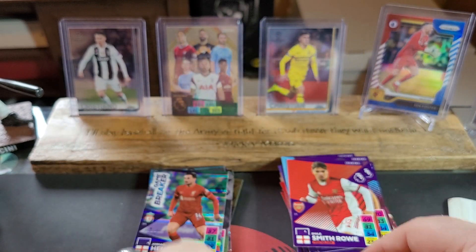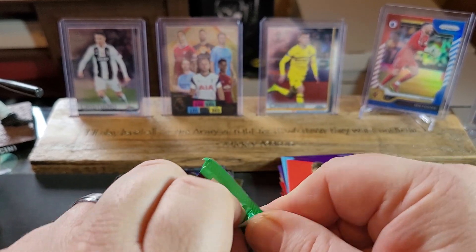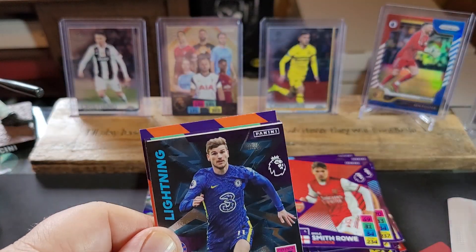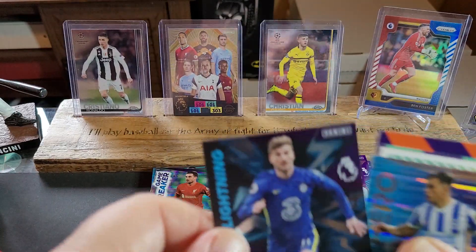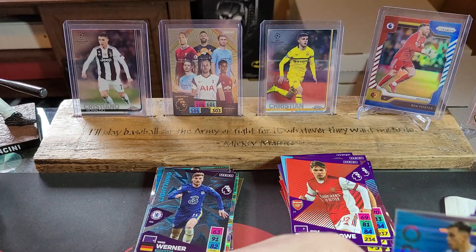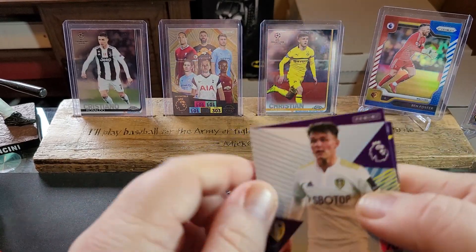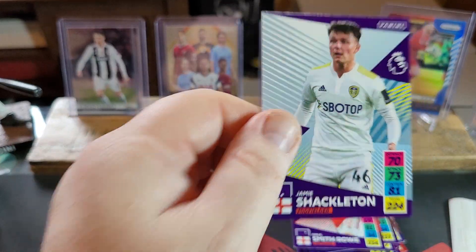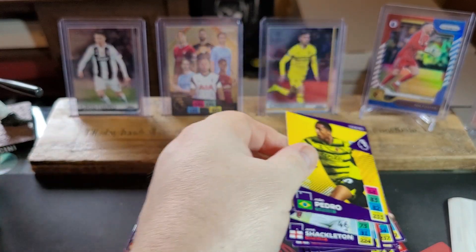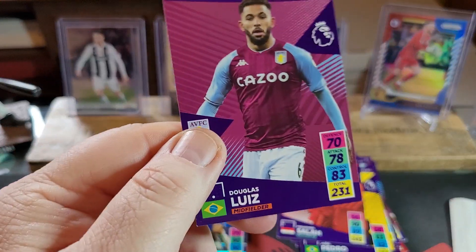Last pack before our special cards. Let's see what we get in here, everybody. We've got a Timo Werner Lightning — that's a nice card. Timo Werner, Germany. Troussard. Jamie Shackleton. Another João Pedro — regular. A Mo Salah. And a Douglas Luiz.